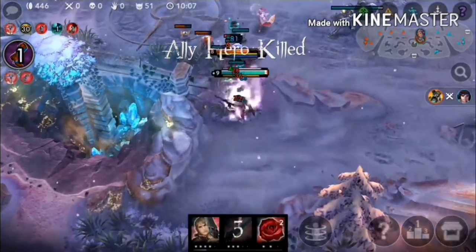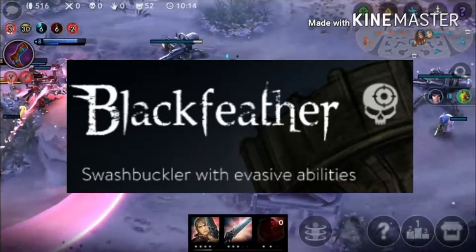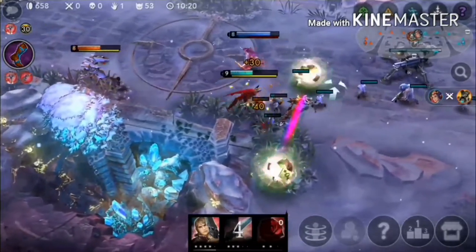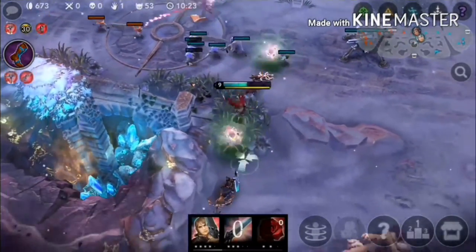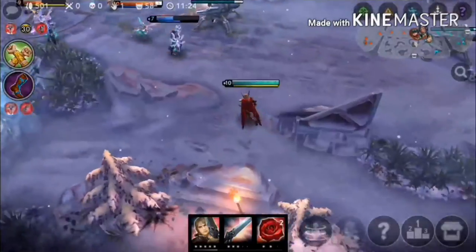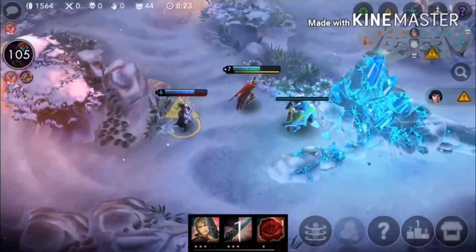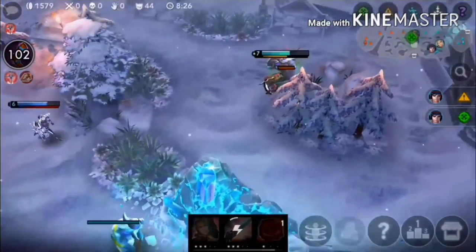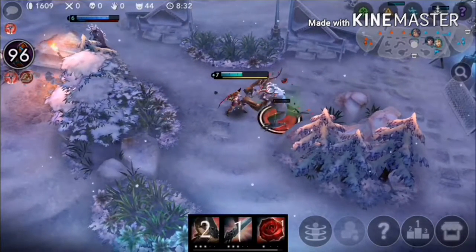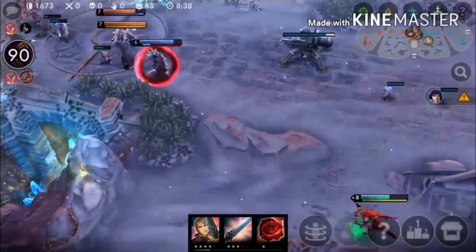I will take the description from the Vainglory game itself. It says Swashbuckler with Evasive Abilities. That seems about right because Blackfeather has 2 dashes, as you can tell just by looking at his abilities. In my opinion, Blackfeather is an assassin who can execute his target perfectly, be it in close range or from a distance. Blackfeather can also deal consistent damage and burst damage, and he has a unique way to sustain himself in team fights. Without further ado, we are going to look at his heroic perk and abilities.